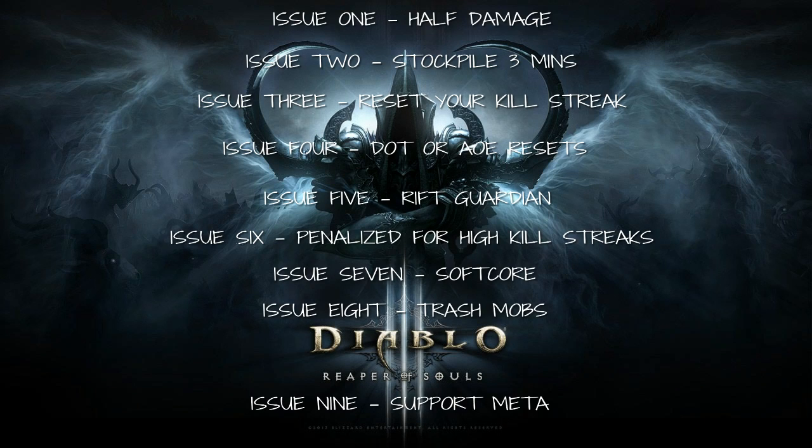So that's all nine issues. To recap: Issue one — half damage. Issue two — can only stockpile three minutes. Issue three — resetting kill streaks is required. Issue four — damage over time or AOE skills make it hard to reset. Issue five — rift guardians can't spawn Nephilim Glory with no adds. Issue six — penalized for high kill streaks. Issue seven — in softcore you die, you lose Nephilim Glory. Issue eight — you have to kill trash mobs to maintain your buff. Issue nine — the support meta has to change.